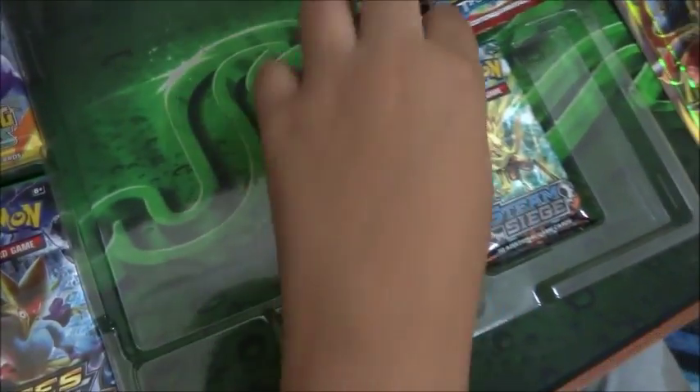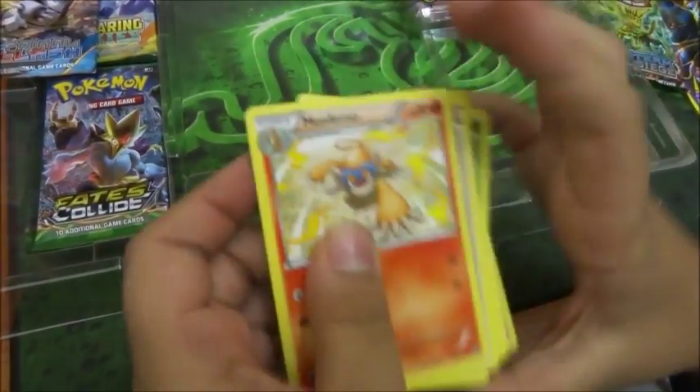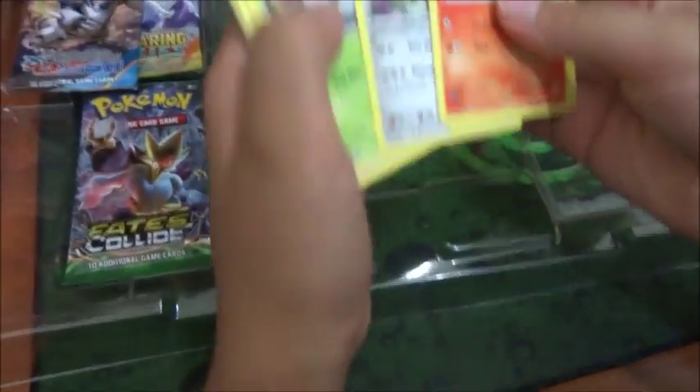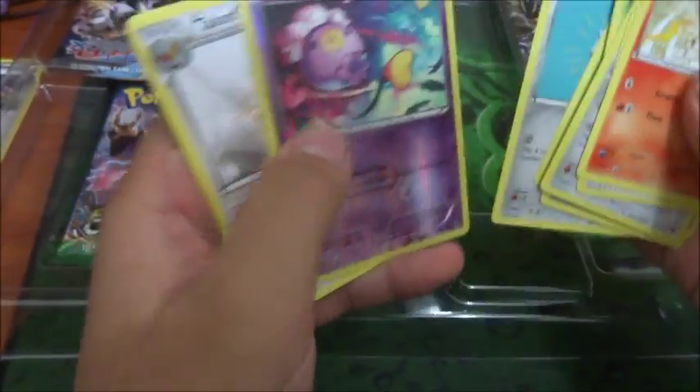Next we're gonna be opening the Steam Siege pack. We got a Lucario Spirit Link! One, two, three - put them at the front. Okay, let's get into this: Monferno, Ninja Boy, Clang, Larvesta, Drifloon, Sea Dot, Clank. We got two of the same Pokemon again. Next time I'm gonna take two from the back because it seems to be working better.